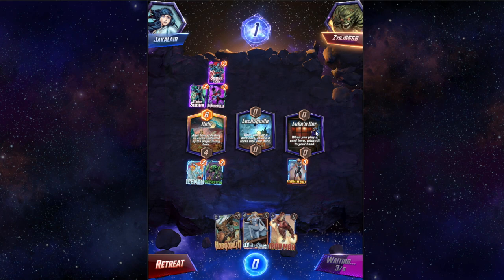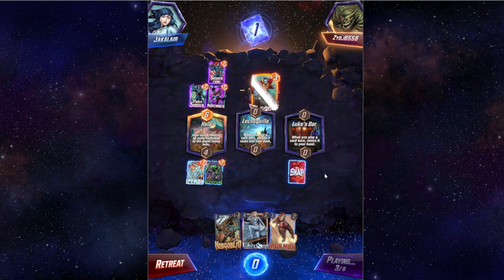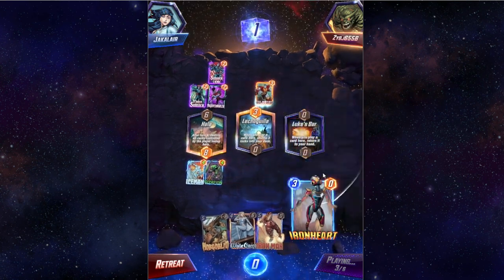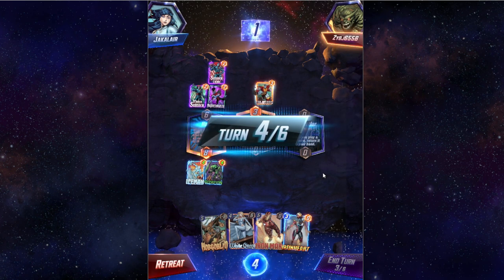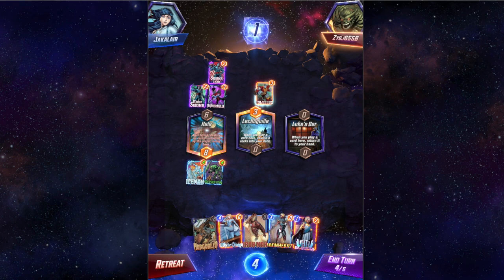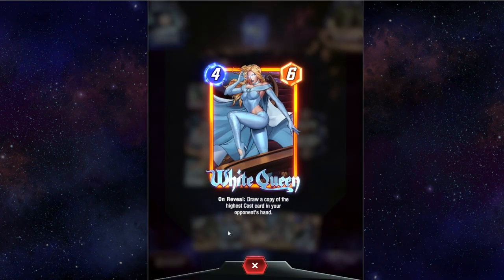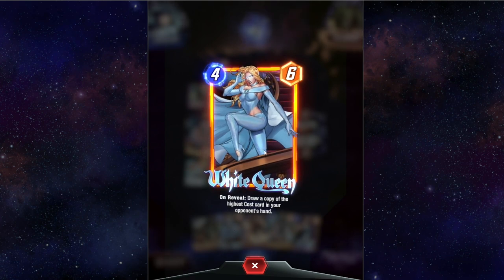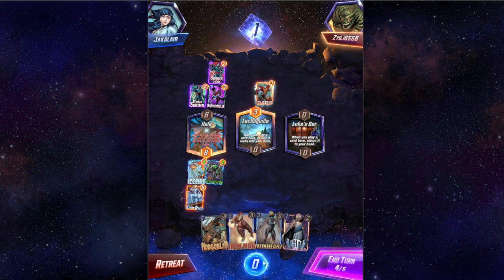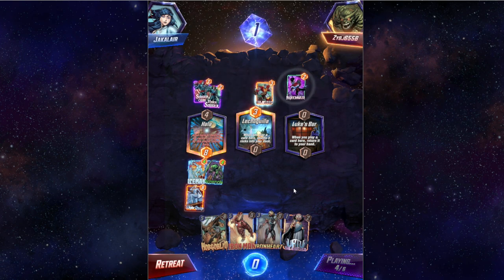I had one game where I just kept throwing Scorpion at it because I thought it was funny — and it was funny. We've got options and I think we're going to put White Queen Emma Frost up there because she's going to draw a copy of the highest-cost card in their opponent's hand, and just see how that goes.